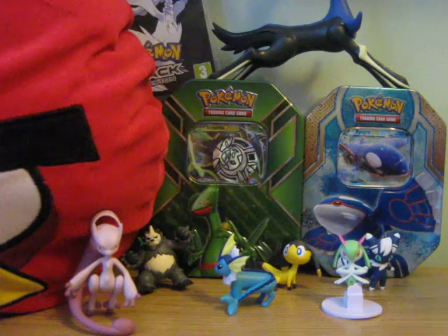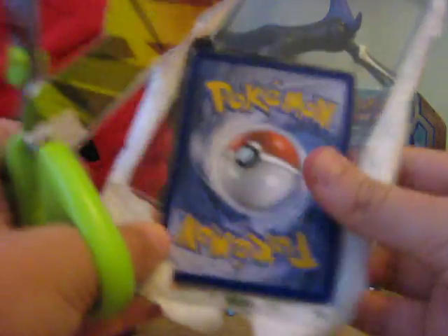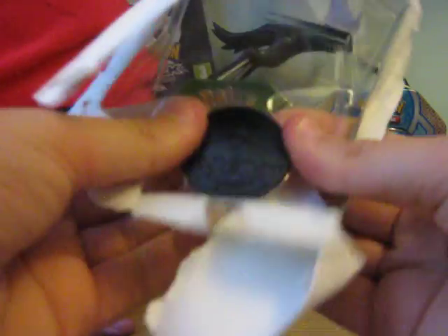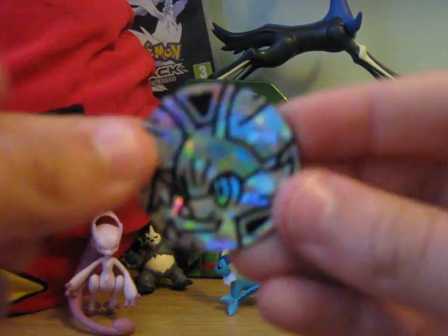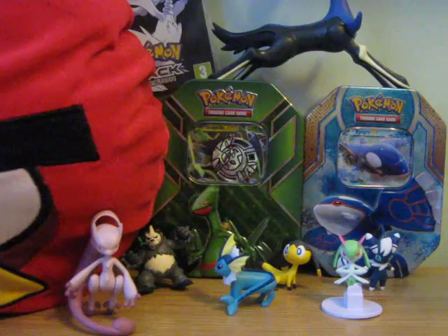Oh my gosh, I'm making such a mess of this. But it's worth it for the Poki fans out there. Let's pop out the Ferocha card and pop out the little coin. These coins are so annoying, they're so hard to open. Which coin is this? This is the Fennekin coin, looking shiny. I quite like it. Let's look at the Ferocha holo — that is a really nice card, actually. I quite like that.